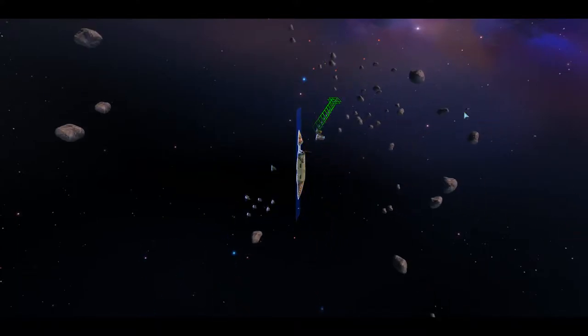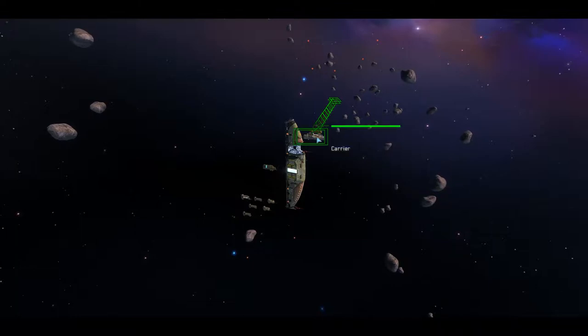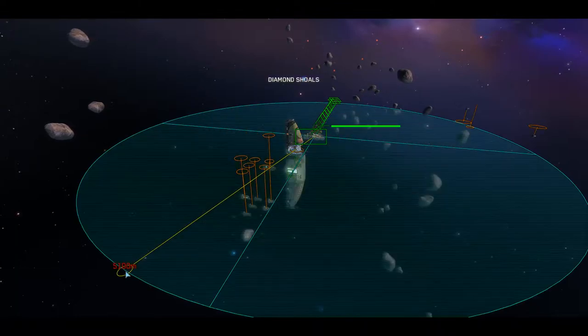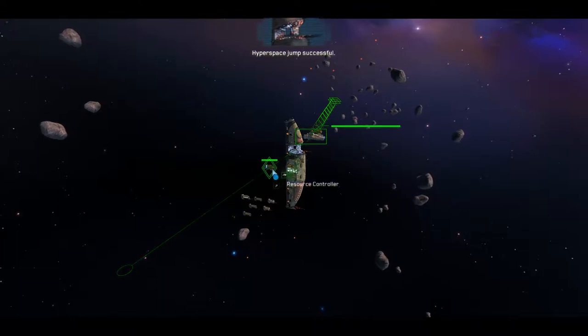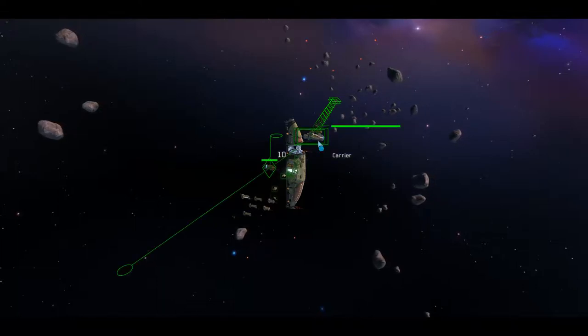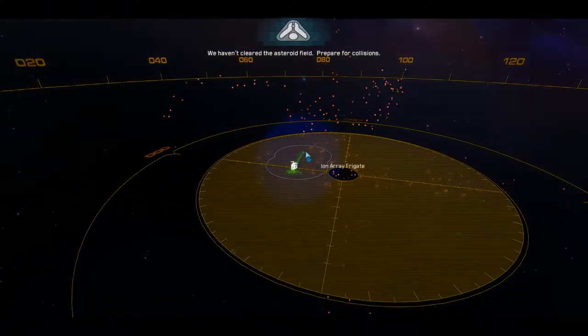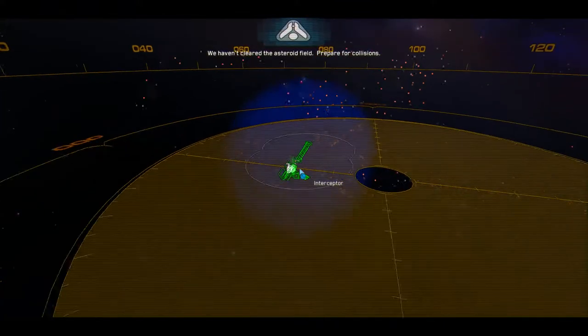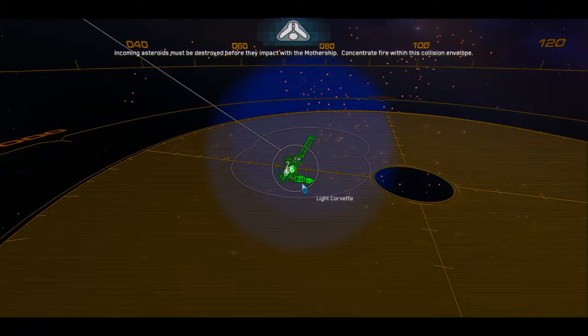Okay guys, this is Jeremy here again. So basically, we are now in the... Hyperspace jump successful. We haven't cleared the asteroid field. Prepare for collisions — incoming asteroids must be destroyed before they impact with the mothership.